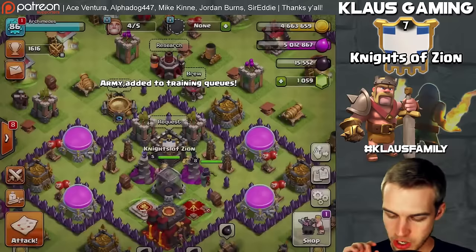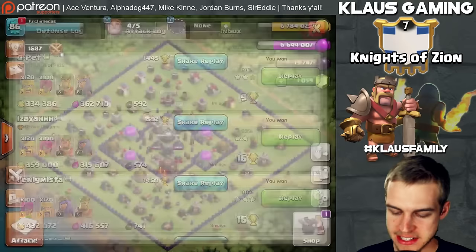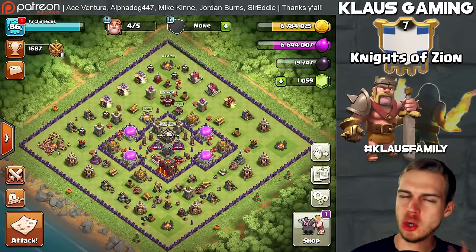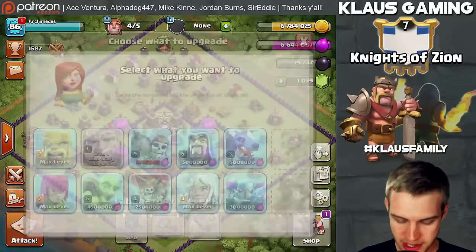I'm going to finish up this boost and see how much loot I end up with and spend it all. The boost is over, and after about 10 or 12 attacks, I am at 6.6 million Elixir, which means we profited 2.4 million Elixir, averaging about 200,000 per raid in profit. I love profit. So that means we are able to pretty much do anything we want in our laboratory.